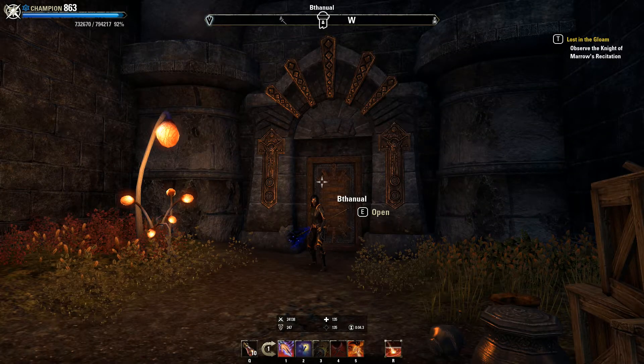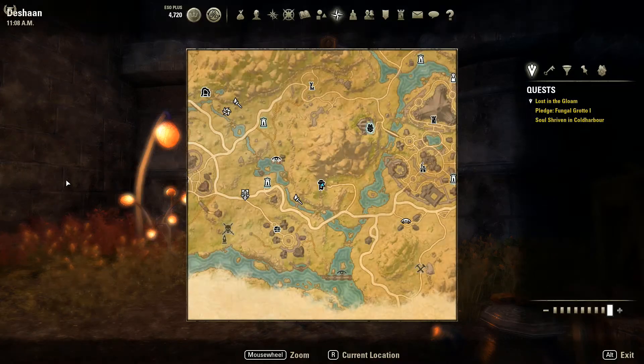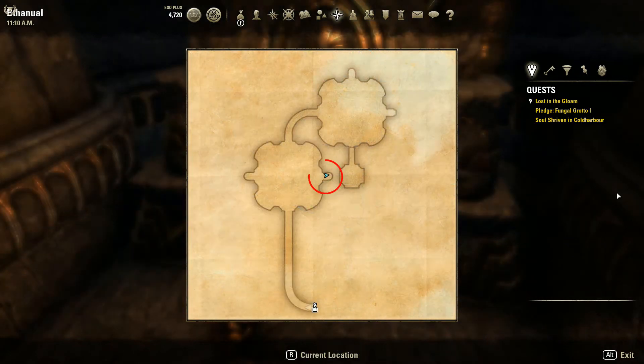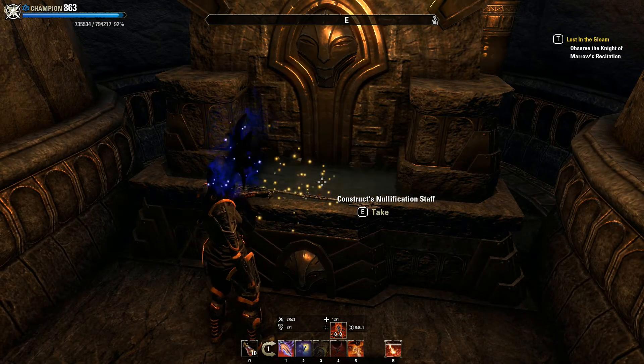Dalej musimy się skierować do Deshaan, w którym spędzimy ciutkę więcej czasu, bo mamy tutaj do zdobycia aż trzy części. Pierwszym miejscem, do którego powinniśmy zajrzeć, jest Betanual. Zaraz po wejściu skierujcie się w prawo i odnajdziecie Nullification Staff.